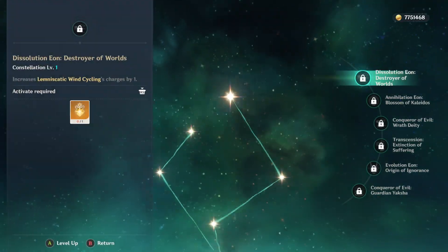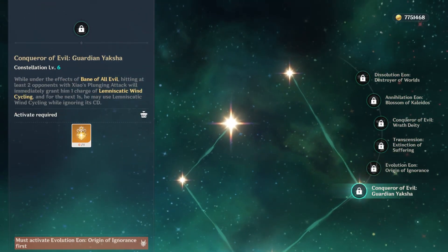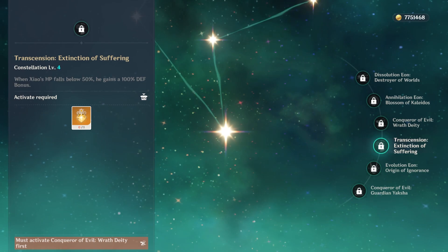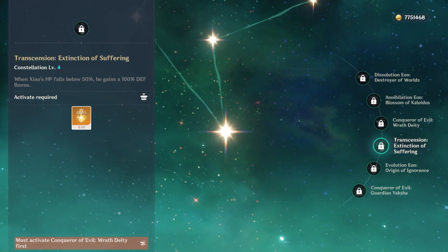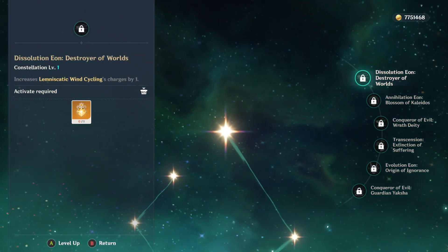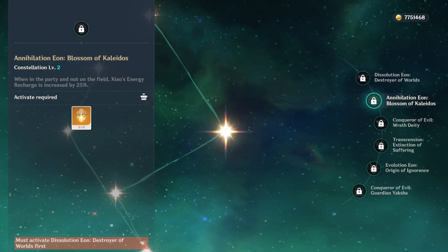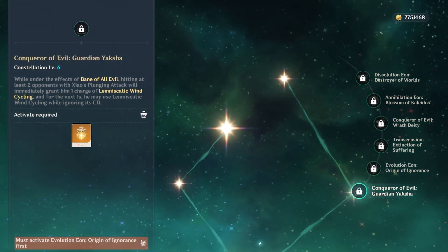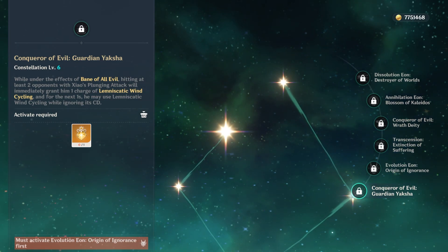For constellations, C1, C2, and C6 are his best. C1 gives him an extra charge on his skill. C2 gives him energy recharge while off-field, making it easier to get his ult. C4 is the weirdest constellation in the game — it gives Xiao 100% defense when he's under 50% HP. C6 gives you unlimited skills while in ult, which is really powerful.